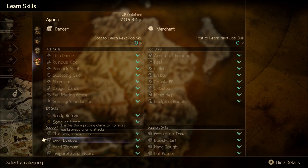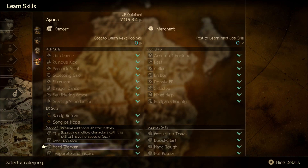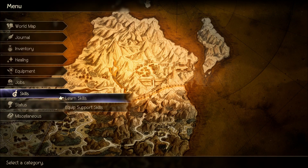Ever Evasive - enables the equipping character to more easily evade enemy attacks - never use this; didn't equip it on a single character ever. Hard Worker - receive additional JP after battles - good early in the game when you're hurting for JP. Combine with Life in the Shadows and extra experience and you'll quickly have enough JP and experience. But eventually you'll get to a point where you don't need it and will want to swap. Invigorate and Inspire - slightly fills the target's latent power gauge when the equipping character grants them an augmenting effect - pretty solid for buffers.